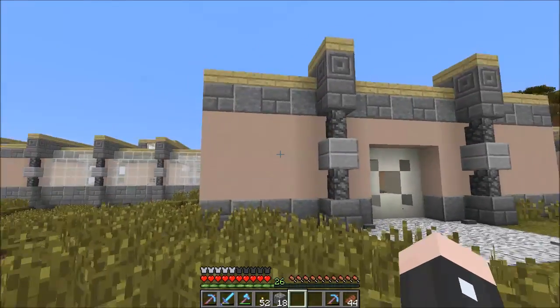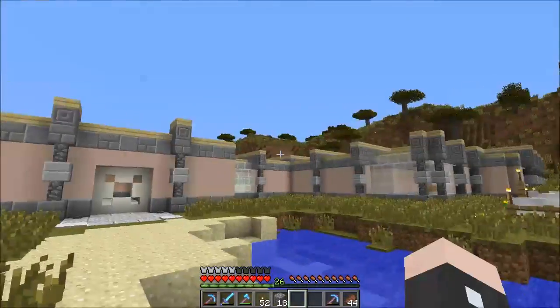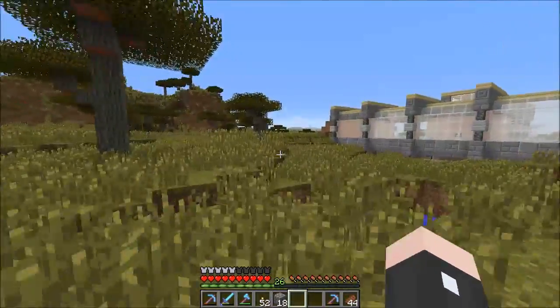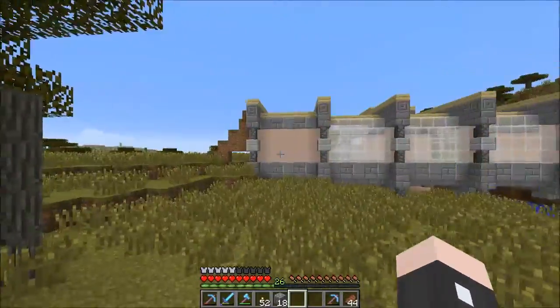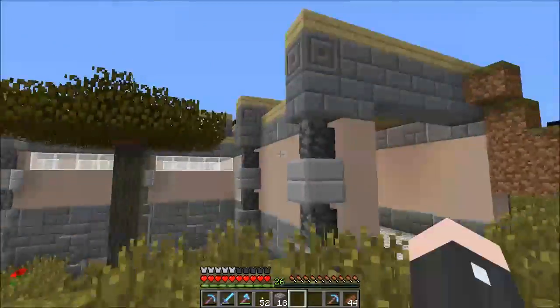What I have done is added these chiseled stone blocks on the top of every column. Because they're not expensive anymore, you can make them, so I want to use them. And it's the same colour because it's chiseled stone brick and that's stone brick, but it adds a different texture.